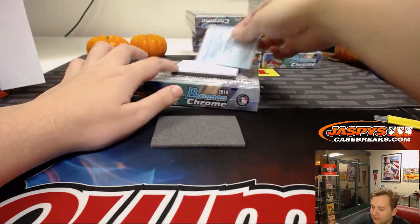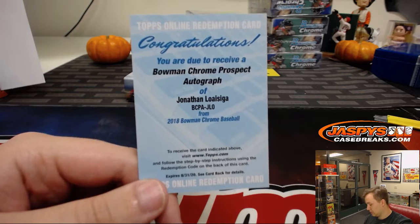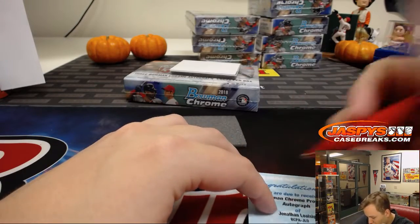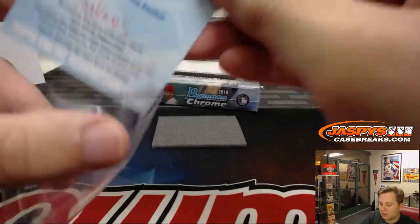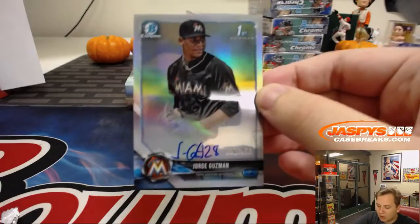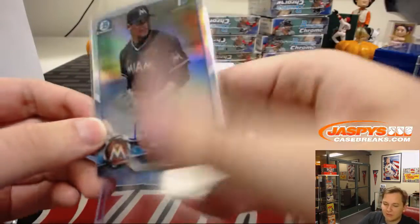First one up, we have a Bowman Chrome Prospect Autograph of Jonathan Loaisiga — New York Yankees on that one, that is David B. Top load up the redemption card — make sure it's all safe and sound. We have a Refractor Autograph numbered to 499 for the Miami Marlins right there — Jorge Guzman, 368 of 499. Miami is David B.